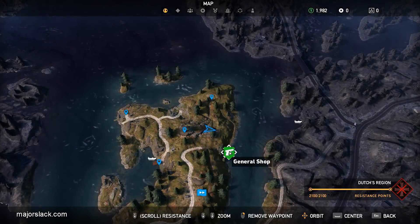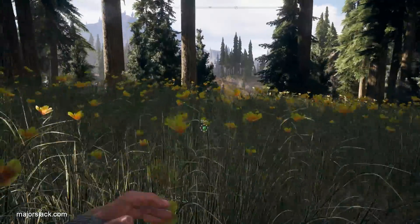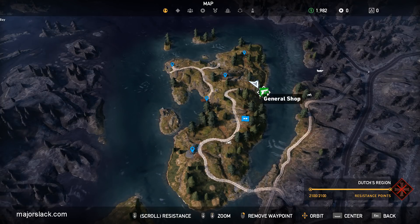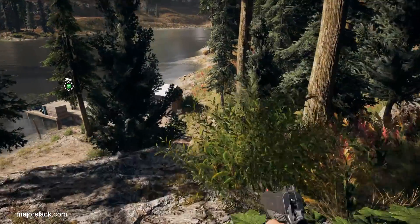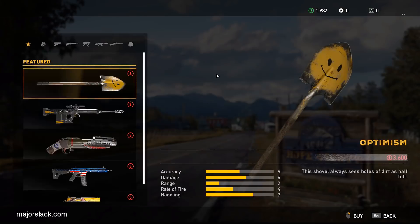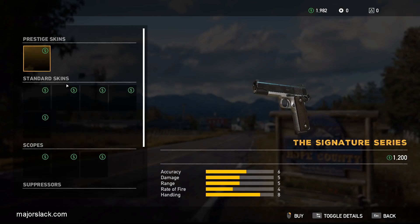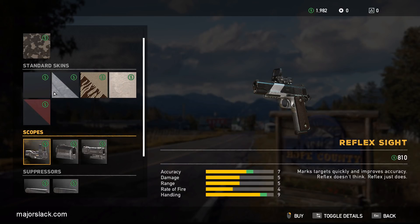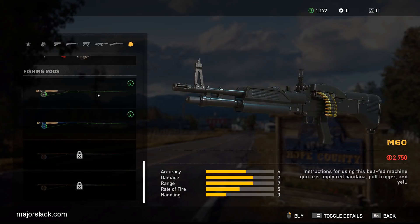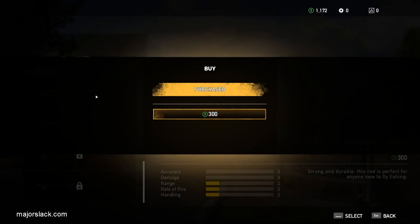Look down to the southeast and find yourself a general shop — it's one of those wandering shops. This may or may not spawn; 90% of the time it spawns. If it doesn't spawn, fast travel back to the ranger station or the central radio tower and get the quad here. Drive the quad down the road — that almost always makes this shop spawn. At the general shop, I highly recommend you go to your pistol and buy yourself a reflex scope — it'll cost you 800 bucks. If you don't have 800 bucks, skip that step. Then scroll down and buy yourself a fishing rod — that'll cost you 300 bucks. This is essential.